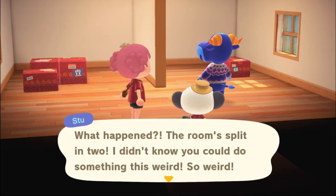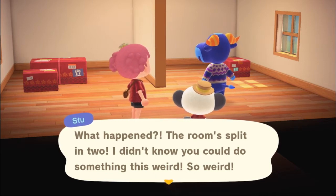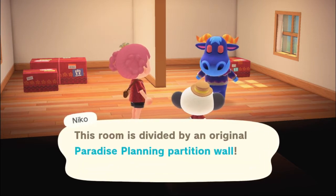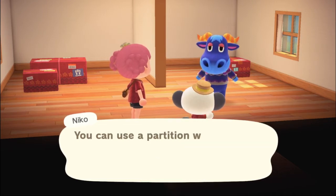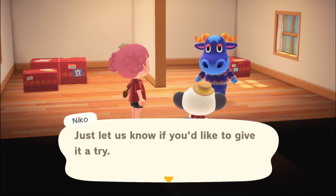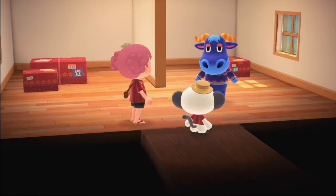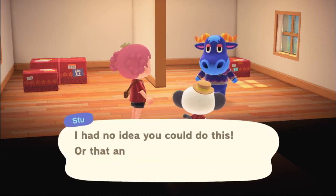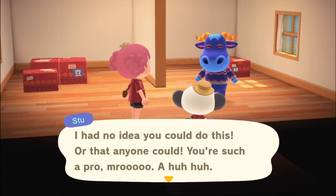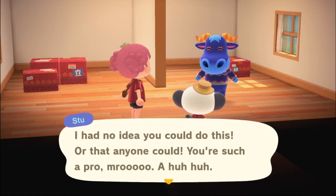I think we got something exciting coming up. So what happened? The room split in two! I didn't know you could do something this weird. 'This room is divided by an original Paradise Planning partition wall. You can use a partition with the same design as a wall to section off a room however you'd like. Just let us know if you'd like to give it a try.' I had no idea you could do this — or that anyone could. You're such a pro!